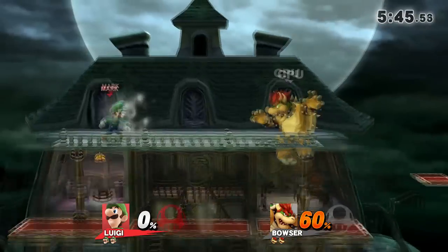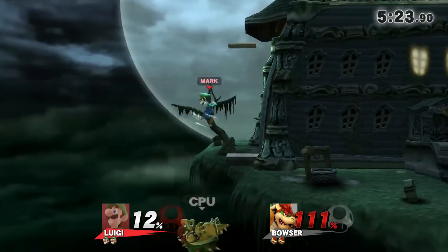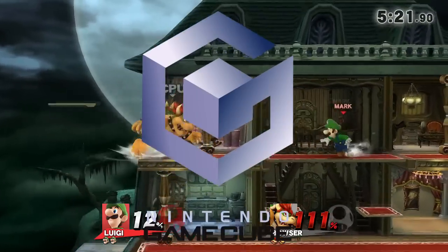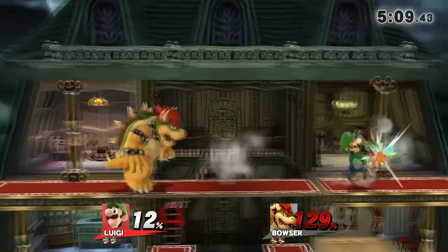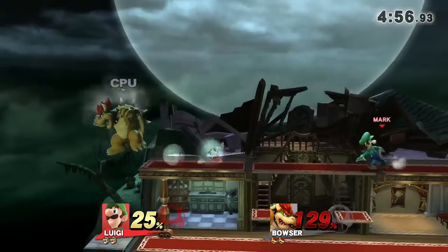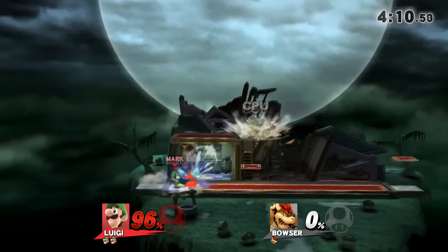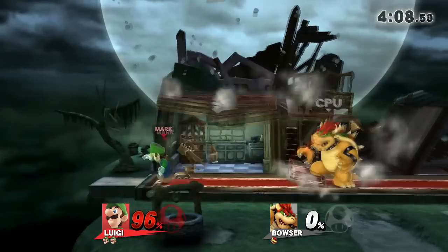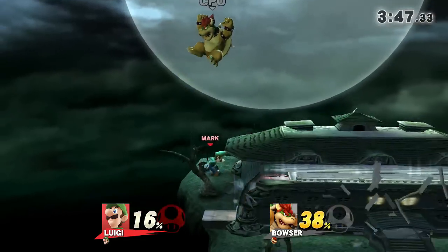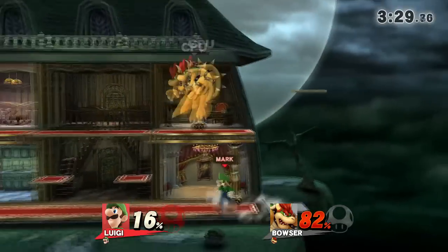Luigi's Mansion. The best way for me to explain this stage is how I explain Skyloft, in the sense that this stage comes from one of my favorite GameCube games of all time. I absolutely love the detail put into the stage — how you can follow the stairs to the second floor, and to the left is the baby's room, and all the other rooms on the stage. But honestly, my favorite part is the way you can break the mansion down, and after a few seconds, the mansion will start to regenerate. It's really creepy, and I absolutely love this stage, and I am glad to see it back in this game.